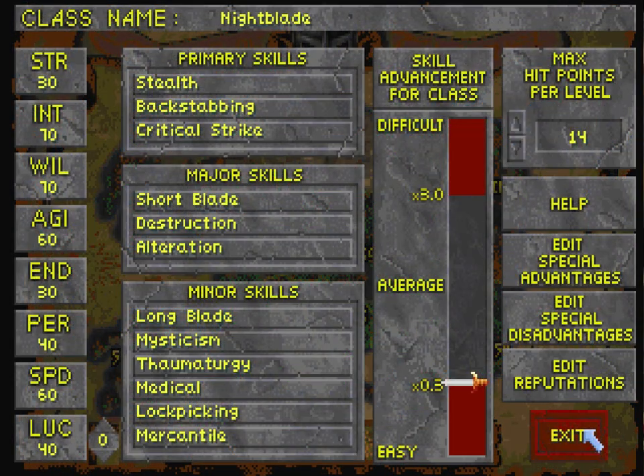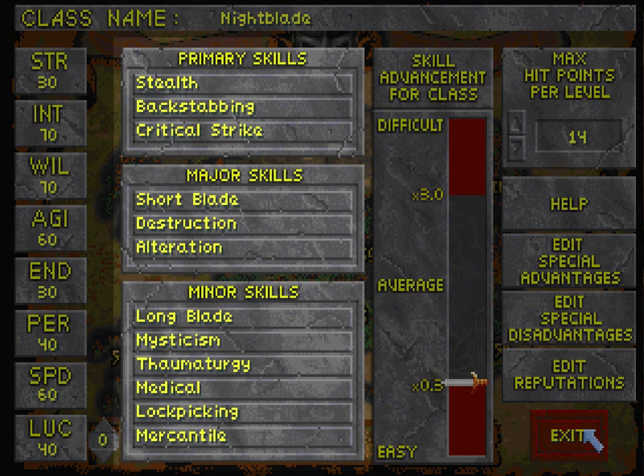So then we get to the skills, and if you're familiar with Morrowind, then this whole thing will look not too intimidating, but it is a bit more complex. Instead of just major and minor skills, we have primary as well. It pretty much functions the same way as in Morrowind. I'm not sure if primary skills level faster than major skills level faster than minor, but I do know that class skills level faster than non-class skills.